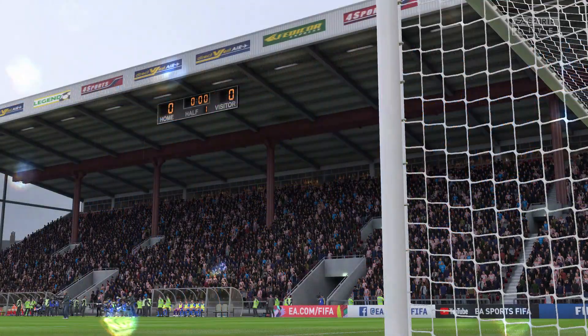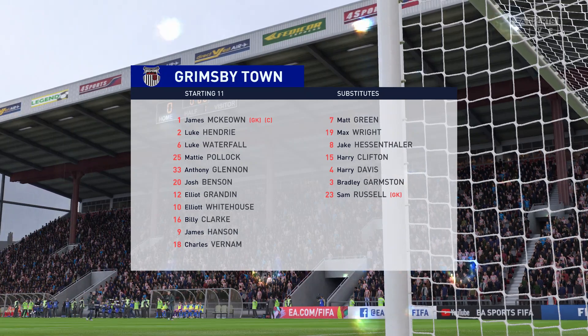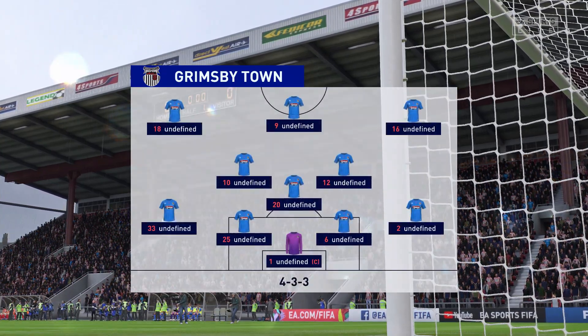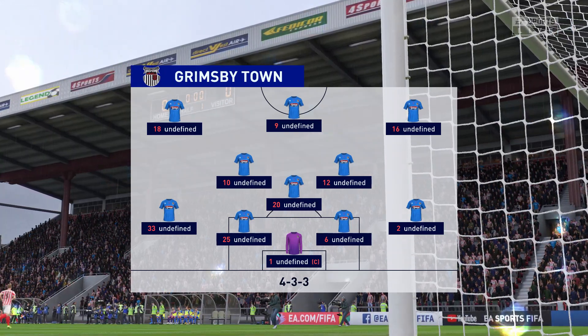And this is the initial eleven for the visitors today. This particular setup is becoming more and more in favor — one central striker, two wingers providing width, a very narrow three in midfield, a back four. The two full-backs will be expected to support but also defend and help out the center-backs.